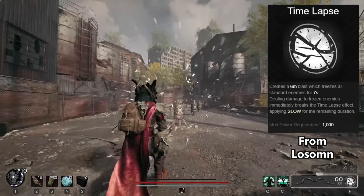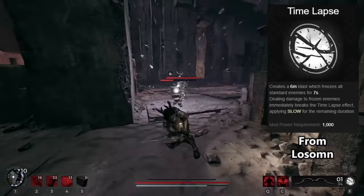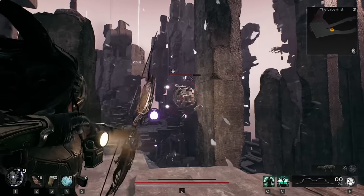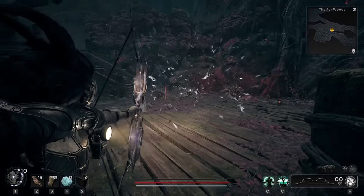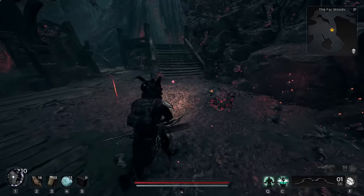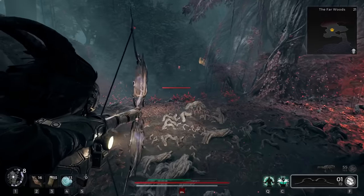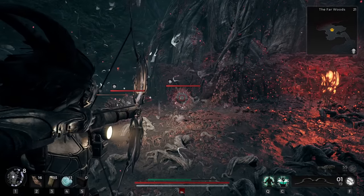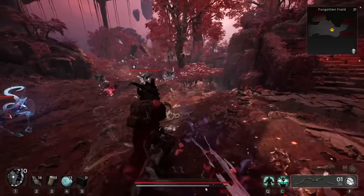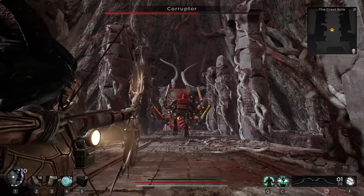Time Lapse creates a 6-meter blast which freezes all standard enemies for 7 seconds. Dealing damage to frozen enemies breaks the effect, applying slow to them. This can be found in Losomn by completing a puzzle related to the clock tower there. It has a single charge and does what it says — freezes enemies on the spot for 7 seconds. A very useful tool when dealing with large groups or tough elites. The mod regen for it is not great, and I actually found a way around this by putting it on a bow. It didn't come back that great on automatic guns for some reason, but the bow had 5 or 6 shots and it was back. Pairing this with the bow will allow you to hit really high weak spot damage without any risk of missing. The slow effect also makes sure it's still somewhat useful after you've used it. It's not for bosses — basically doing nothing there, so simply don't use it there.